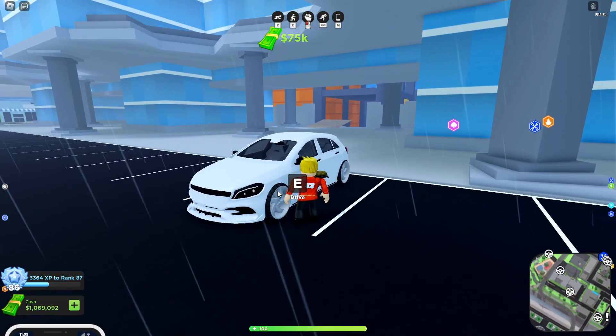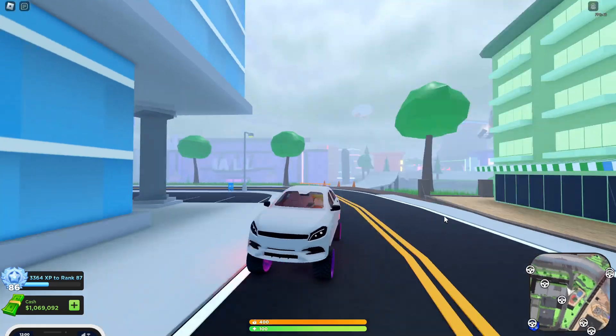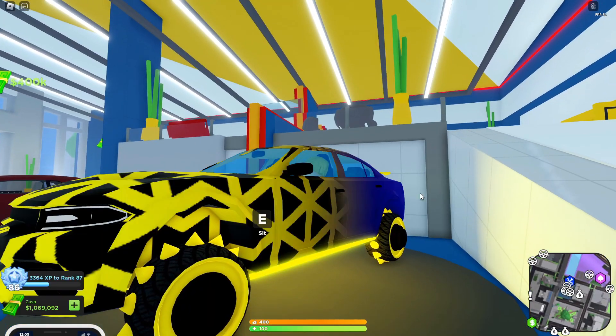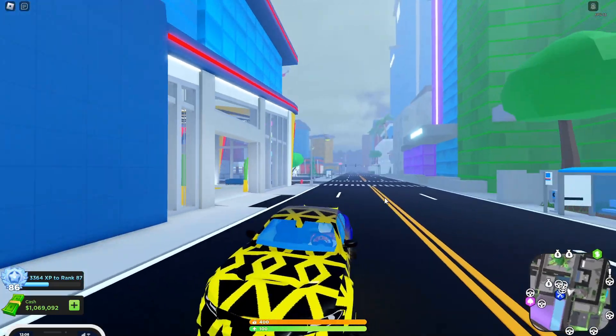Next up we have the revamped vehicles. Starting off here at the hotel, we have the GTI revamp for 75,000 cash. I think this one looks alright — I probably wouldn't use it, but it's pretty cool. Next up we're at the MC Muscle Store for the Dominator revamp, which is 375,000 cash. I probably wouldn't use it — the only thing I use these days is the hyperglider — but it looks pretty good.